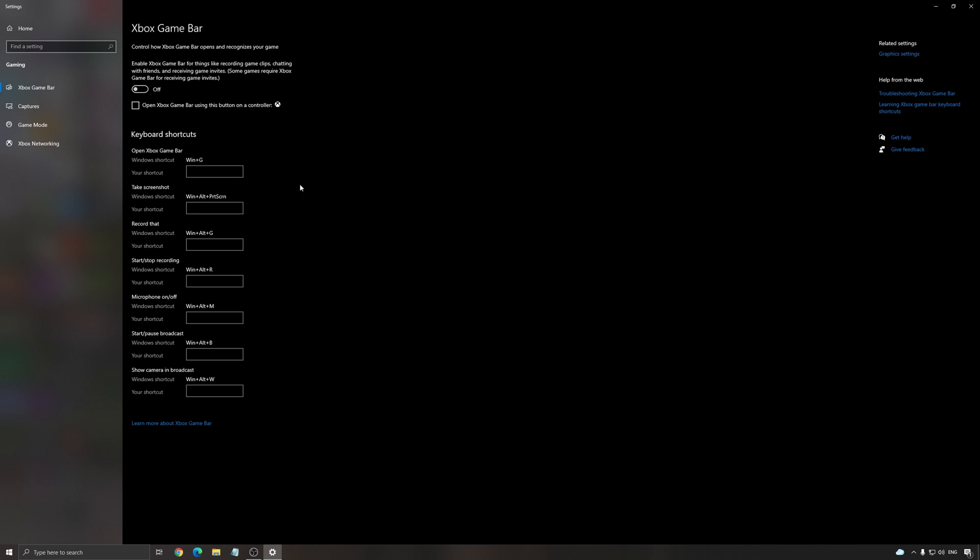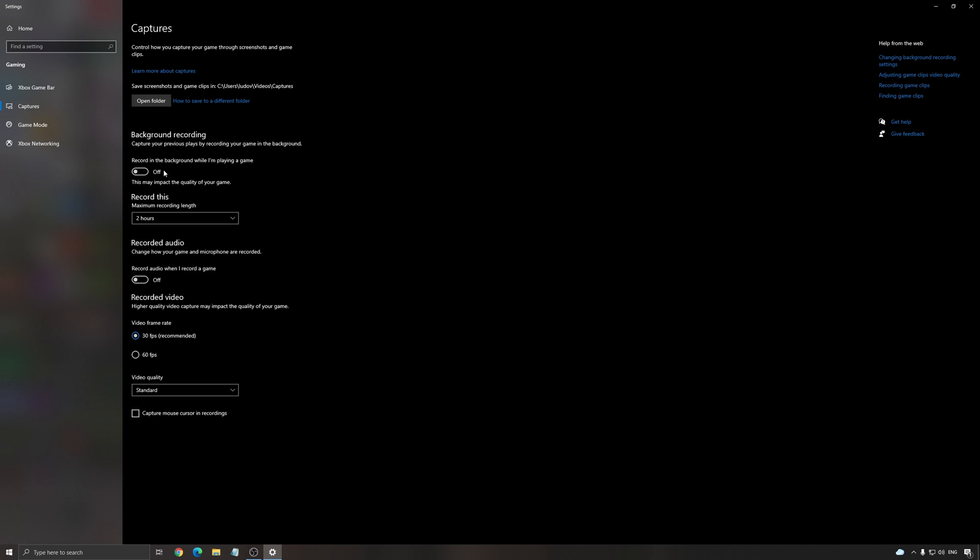For the Game Bar, make sure that it is set to off. With EA it causes a lot of stuttering, so it's really important not to use it. Also don't use any overlay — Discord, AMD, or NVIDIA overlay — it seems to cause stuttering in the game. For Capture, I recommend setting background recording to off and recorded audio to off.